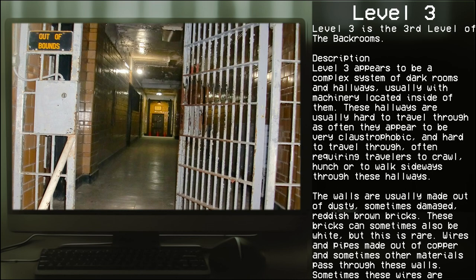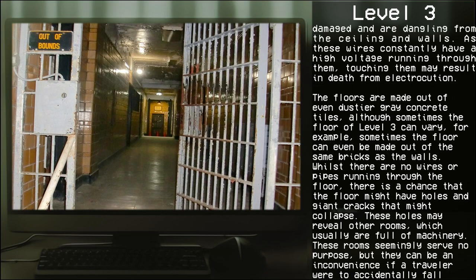Wires and pipes made out of copper and sometimes other materials pass through the walls. Sometimes these wires are damaged and dangling from the ceiling and walls. As these wires constantly carry high voltage, touching them may result in death from electrocution.